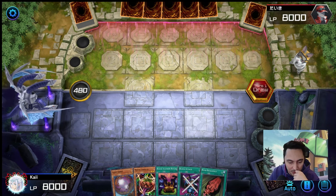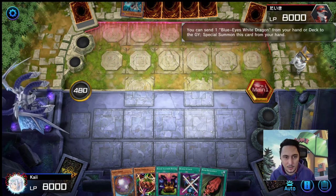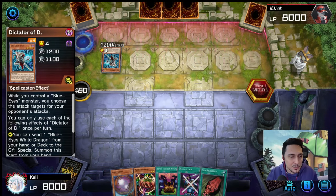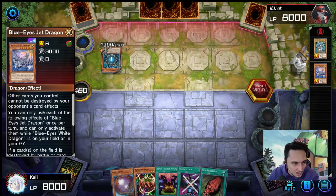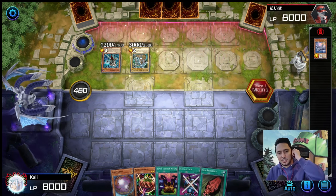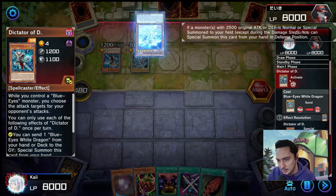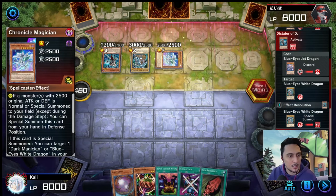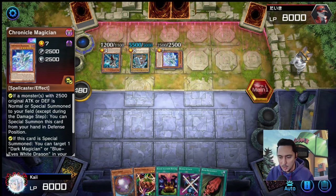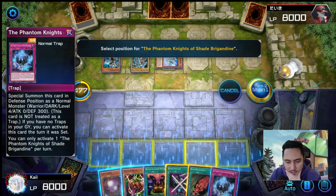Game three — we got Black Illusion Ritual in hand, Giant Germ, Mystic Tomato. Opponent is playing Blue-Eyes White Dragon deck. Blue-Eyes Jet Dragon — other cards you control cannot be destroyed by your opponent's card effects. He's summoning Blue-Eyes White Dragon out of nowhere with Dictator of D. He has Chronicle Magician too — what is he going into? He needs to chill, what's happening?